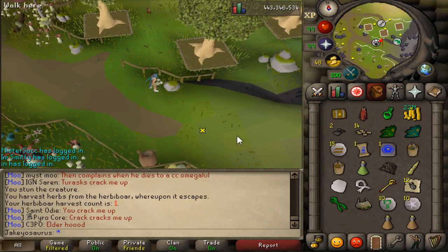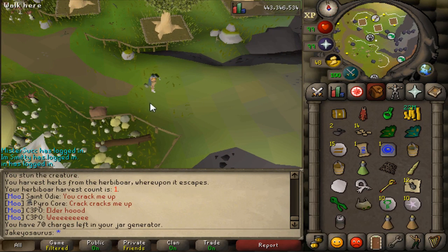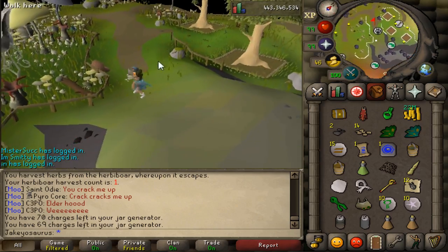Look — mahogany trees. And on the jar generator, they just switched around the butterfly jar and the impling jar. So now the left-click option is the impling jar and the right-click is the butterfly jar — before it was the other way around.